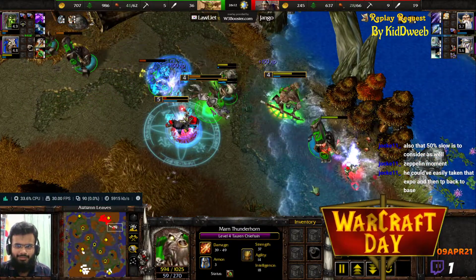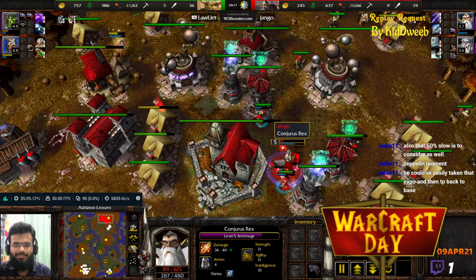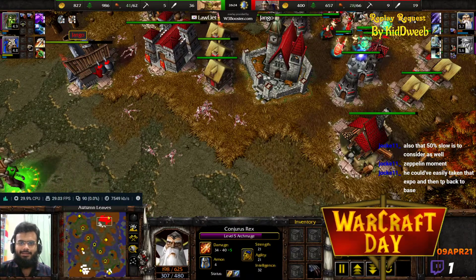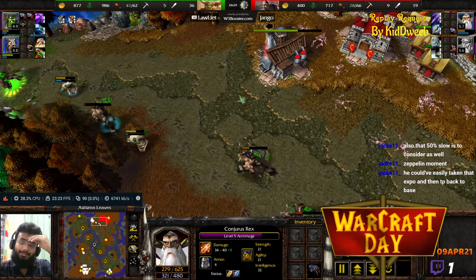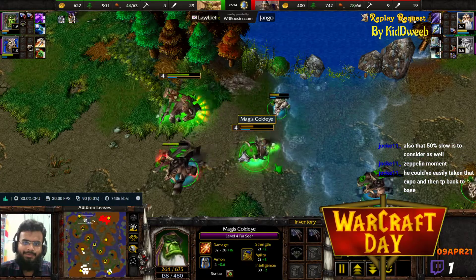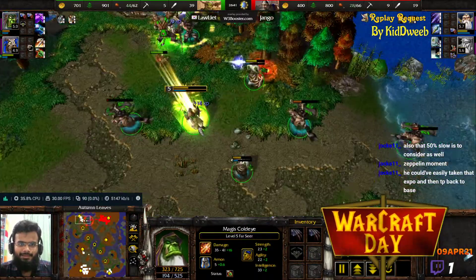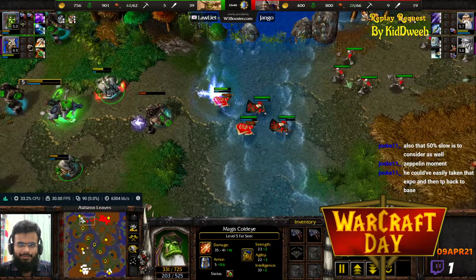Now is a good time for the Shockwave! Shockwave, Shockwave — Chain Lightning! Gets the kill on that Mountain King. Archmage survives, but now it's too late. There is no way for Jango to come back in this fight. He had the upper hand for a long time, and I even said that if I were Laliar I would have just quit the game — I didn't want to face a level 5 Mountain King. But he somehow went in with the attrition, kept it going, and now he is winning the game.